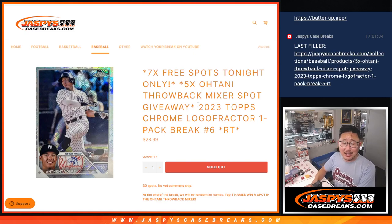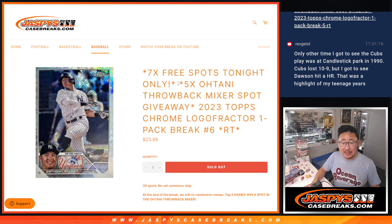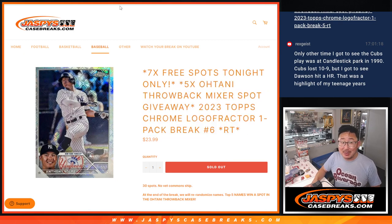Hi everyone, Joe for Jaspi's CaseBreaks.com here with a Logo Fractor pack number six. We're going to give away seven Logo Fractor pack spots, then we're going to do the break, then we'll give away those Otani Mixer spots — the seven box baseball mixer which is sitting right here, ready to go when you are, ladies and gentlemen.